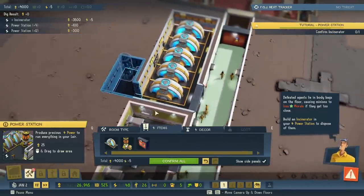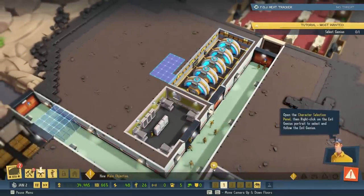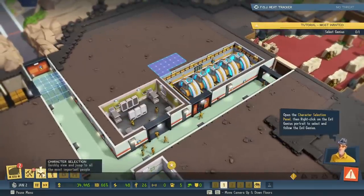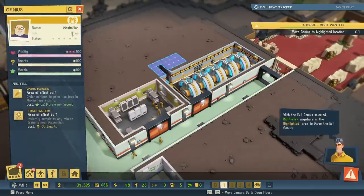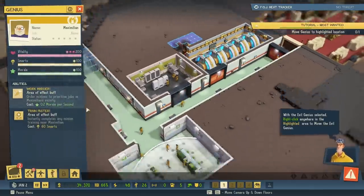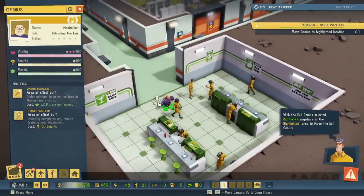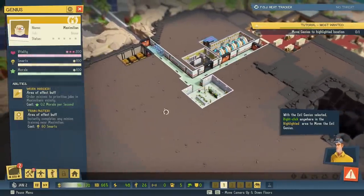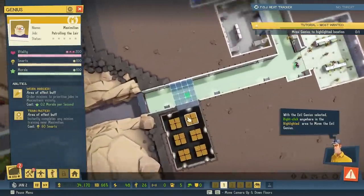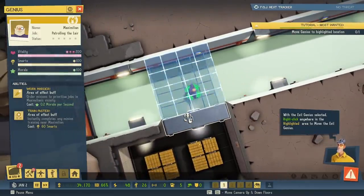Well, we won't be able to put another door there, but at least it beats the freezer from the previous game, which was huge. Open the character selection panel, then select the evil genius portrait to highlight and follow your evil genius. There he is. With the evil genius selected, interact anywhere in the highlighted area to move your genius. Move the genius to the highlighted area. Back to my gold.